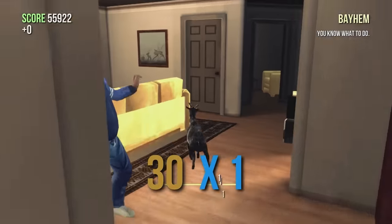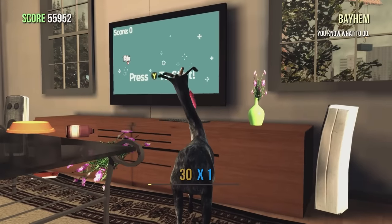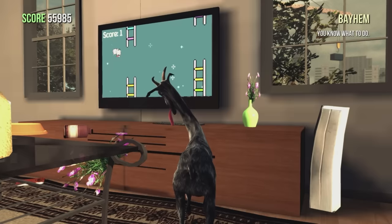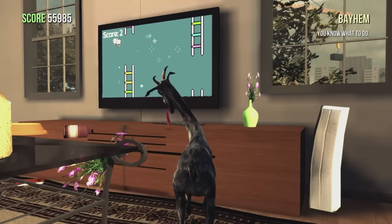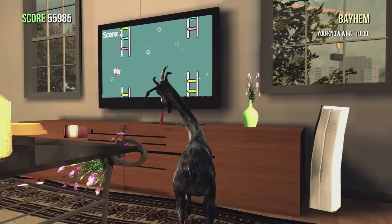Probably why the sequel took so long to come out. It turns out that Goat Simulator isn't the only string to Coffee Stain's bow, because it seems they've been working on something else as well — a clone of hit viral mobile game Flappy Bird, imaginatively titled Flappy Goat. It may not be the most sophisticated game in the world, but there's a reason why Flappy Bird became such an overnight sensation: it's incredibly addictive and genuinely fun, even when you're controlling a goat playing it by proxy. This is pretty much the only way to stop goat rampages, because I'm going to be here all day.